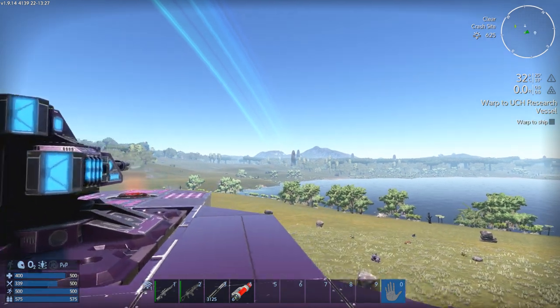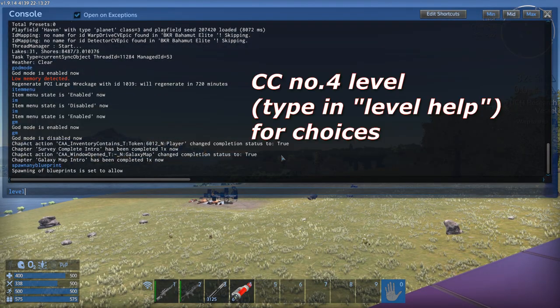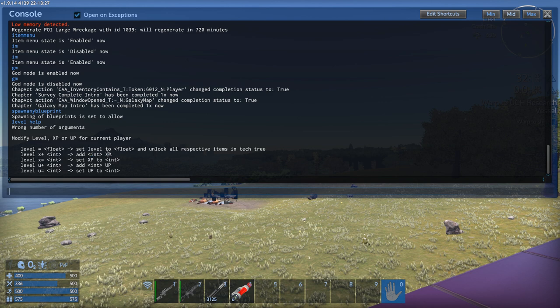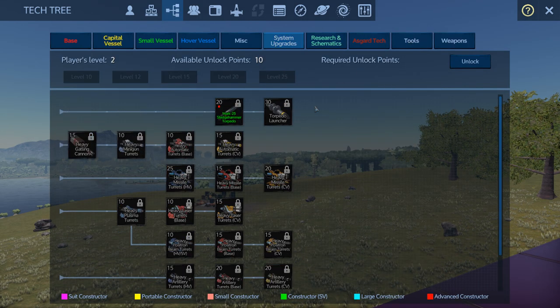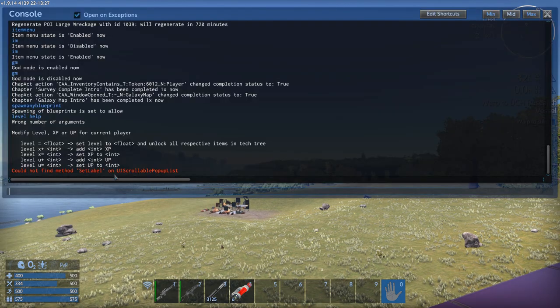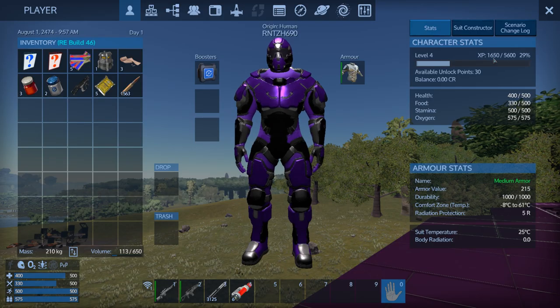So we've covered item menu, god mode, and spawn any blueprint. Next is the level up cheat. Type 'level help' to see all the options — you can set your initial level, or you can max out at 25 which gives you everything on the tree. If you want to add XP instead, use 'level xp+' followed by a number. I added 5,000 XP so I just leveled up a little bit.